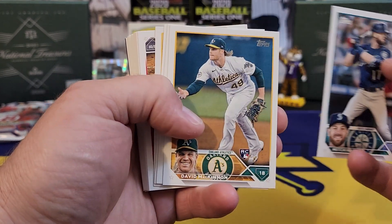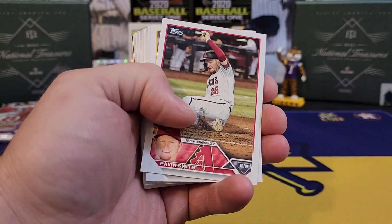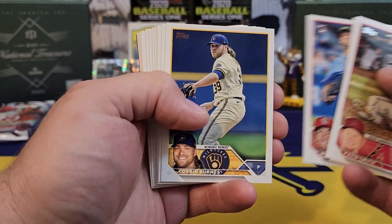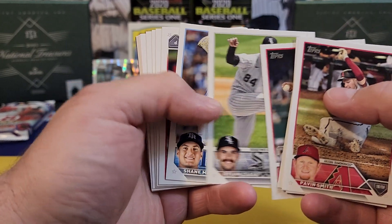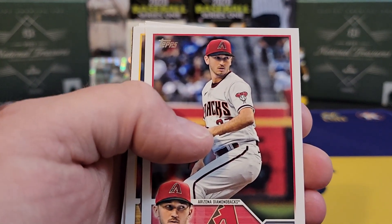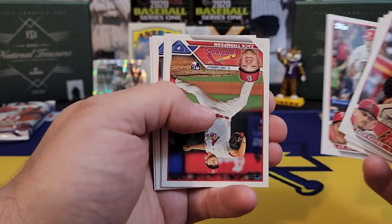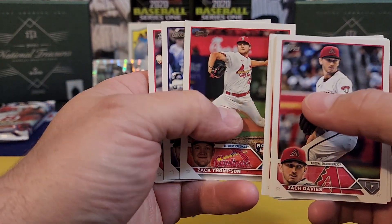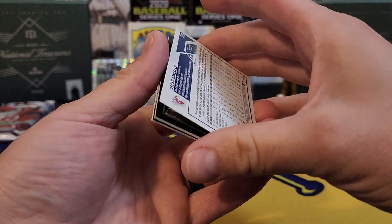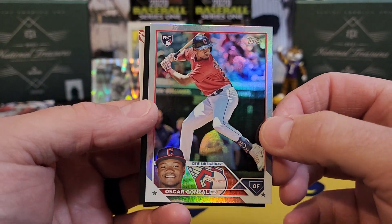Maybe I can get those put out on time. Jona Bride, Mr. Pavin Smith, CronEnworth — he had two bombs yesterday I think. Another good old top flip. And we have ourselves an Oscar Gonzalez — check it out — with a nice rainbow foil on the back. I'll take that all day long.